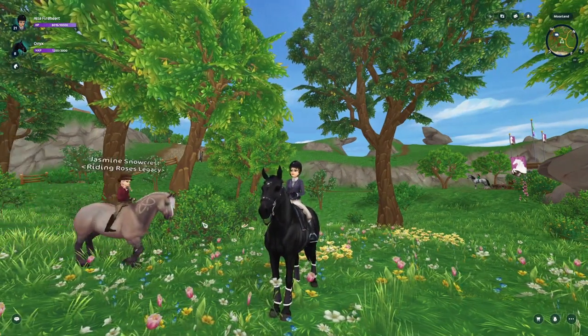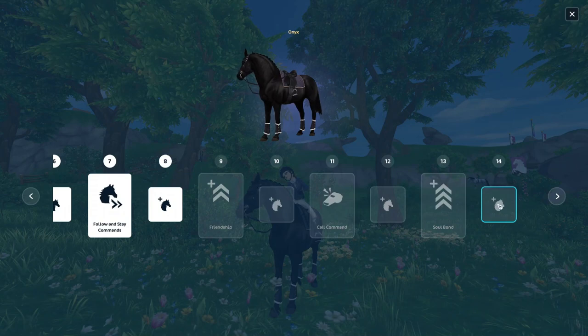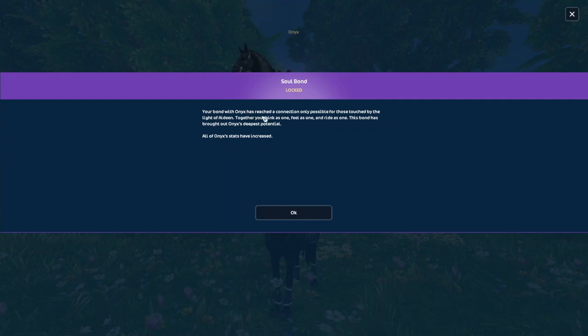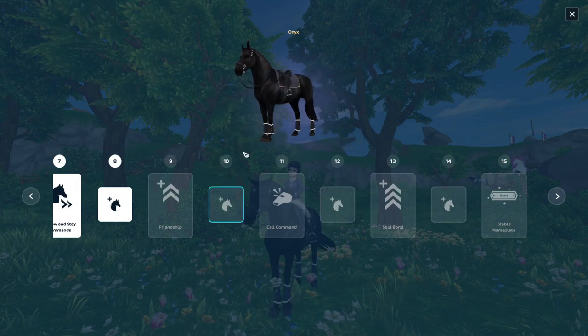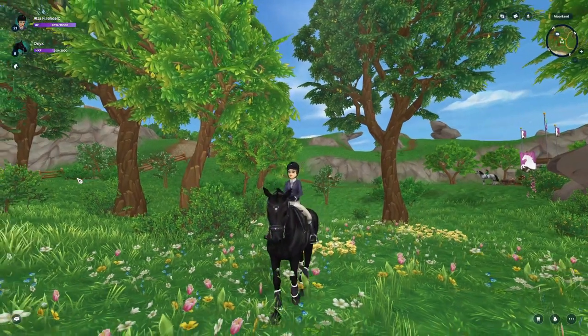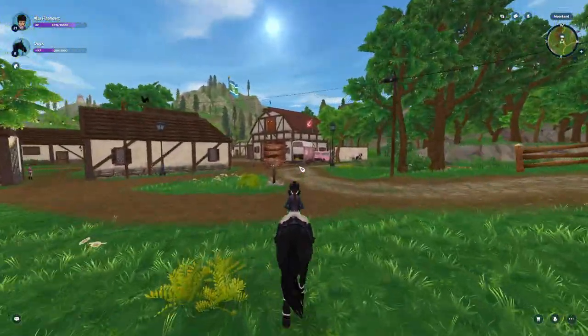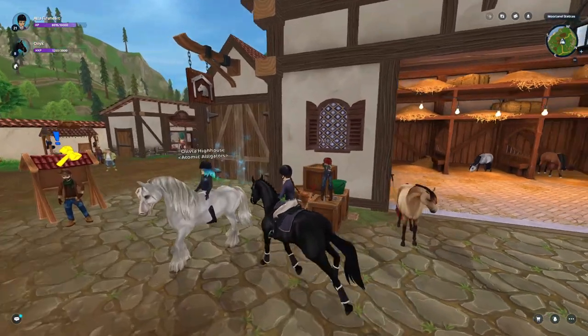I'm no longer holding the reins - that bug's still there. So that's Q, and there's also Tab which shows you all the different things. When you look at the upgrades it says: 'Your bond has reached a connection only possible for those touched by the light of Aideen - together you think as one, feel as one, ride as one.' So this is when you reach max stats, which is interesting. I'm going to change horses and get on one that is nearly leveled.